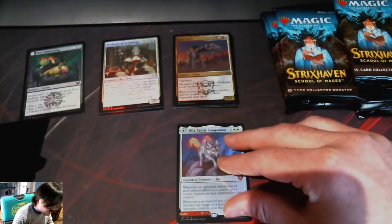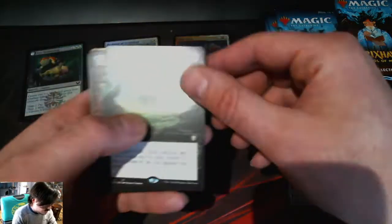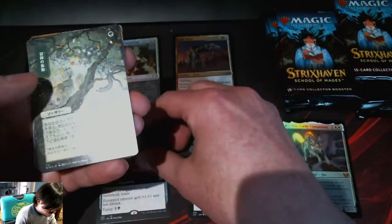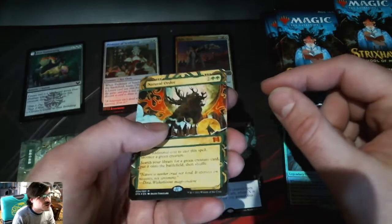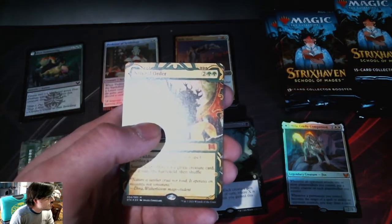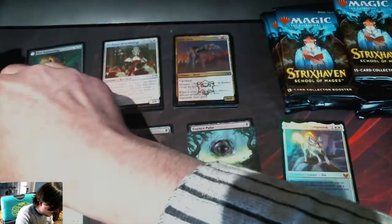Let's put that front and center. Then we've got Essence Pulse, Commuter Card, Claude's Quill. I'm pretty sure what this one is, but it's uncommon. Natural Order — wow, okay. That's going for about $25 right now. Put that in the winning pile.